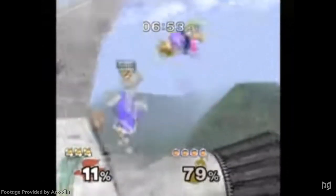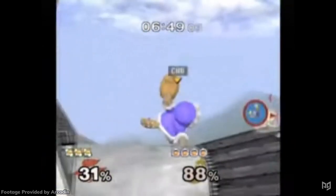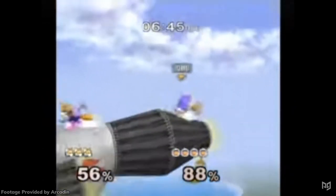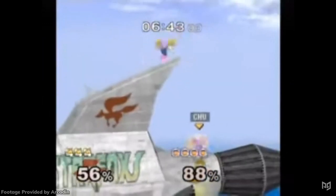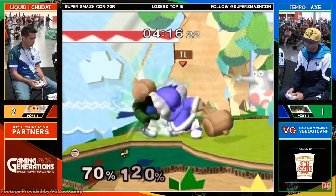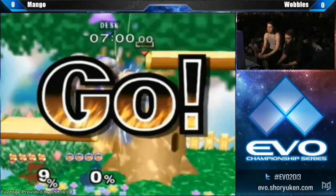Watch as he sits in this little pocket of Corneria and smacks the crap out of PC Chris. That little pocket prevents Fox from using horizontal airspace to camp him out. Chudat will abuse it shamelessly for the entire game. Chudat would go on to be one of the few old-school players to stay relevant to this day.